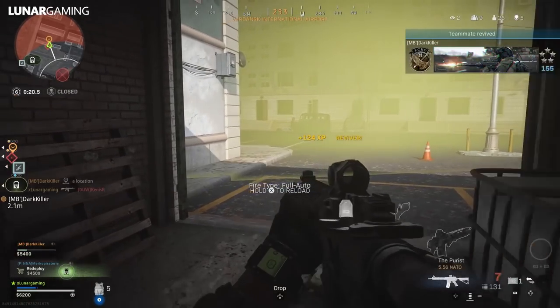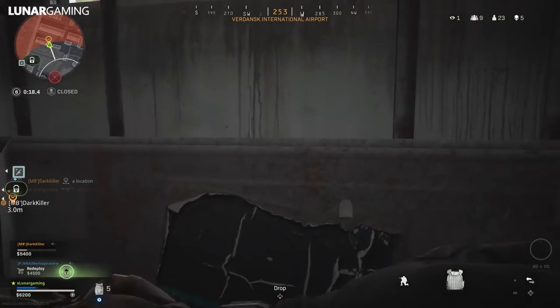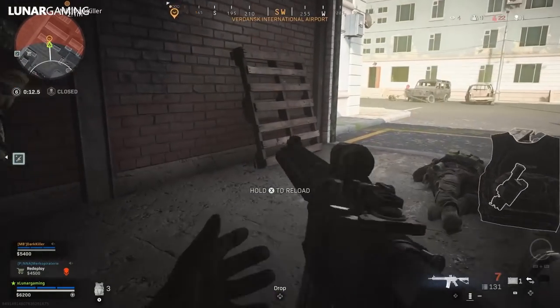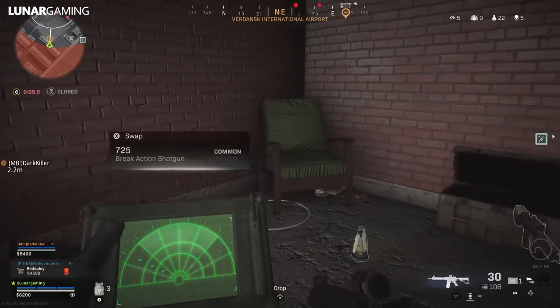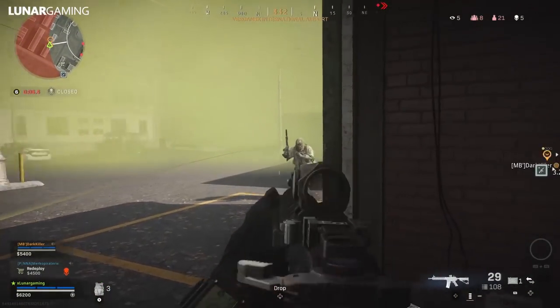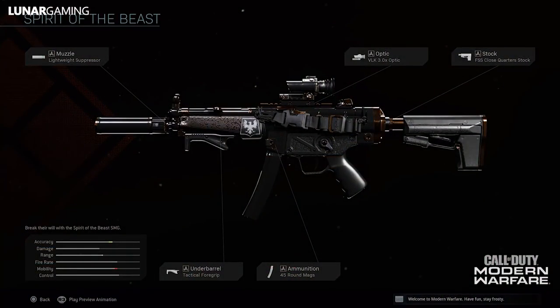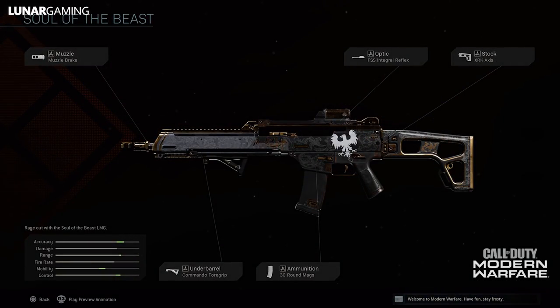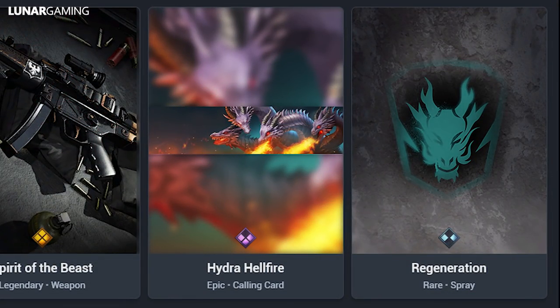Finally, there is a new weapon bundle: the Hydra Slayer. It includes two highly accurate weapons with excellent stability and clear sights down range — the Soul of the Beast Assault Rifle and the Spirit of the Beast SMG. Both are legendary blueprints kitted for success at medium to longer-than-average distances. The Spirit of the Beast is an MP5 equipped with the Lightweight Suppressor, VLK Optic, FSS Close Quarter Stock, Tactical Foregrip, and Fortify Round Mag. The Soul of the Beast is a Holger with the Muzzle Break, FSS Integral Reflex Optic, XRK Axis Stock, 30-round mag, and Commando Foregrip. It also comes with a really cool animated Hydra Hellfire epic calling card.